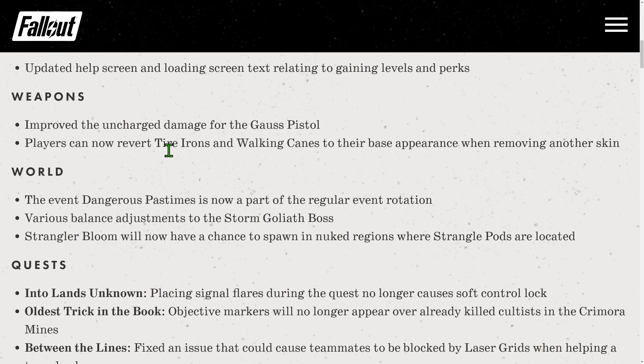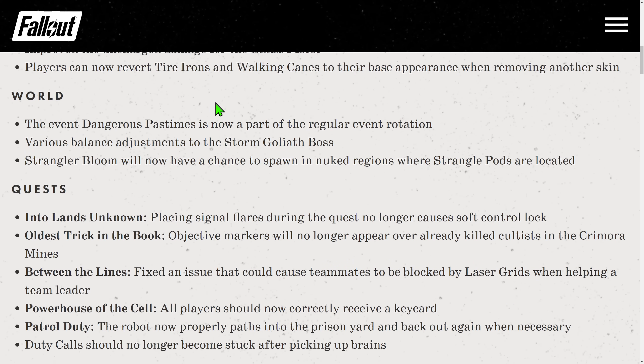Players can now revert Tire Iron and Walking Canes back to default appearance if you put paint on them — a little fix. The event Dangerous Pastimes is back on the regular event rotation, so it will appear rarely given how many events there are, but it's back and fixed. Then Storm Goliath received various balance adjustments. My guess is that translates to radiation immunity — no more radiation weakness — so they probably implemented what was on the public test server. Storm Goliaths will no longer die in the first 15 to 20 seconds. We'll see how long the fight lasts now.